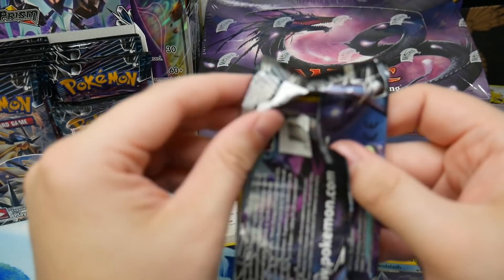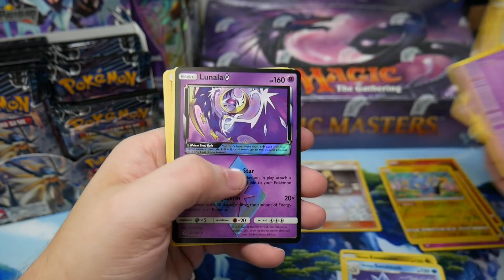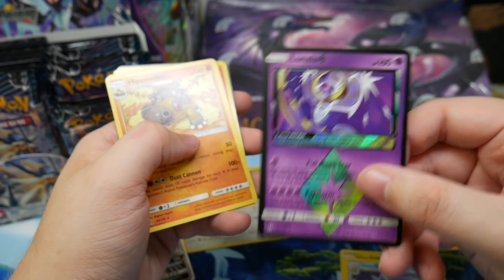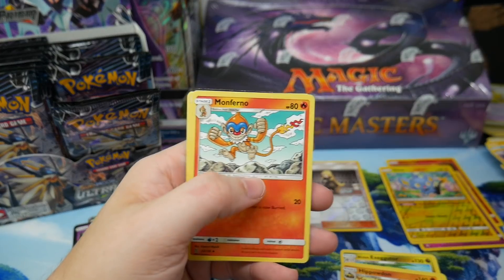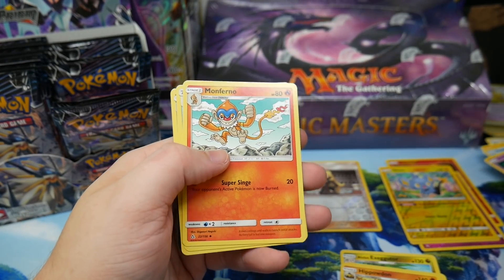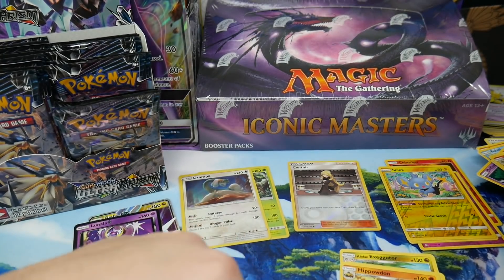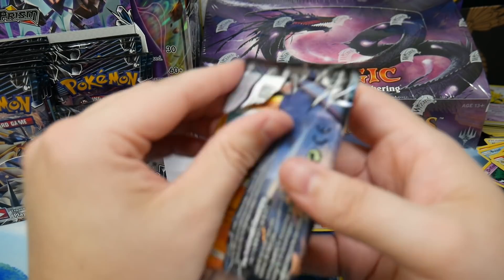We got a prism star — it's Lunala! I need a gold Lunala, please. None of this prism star stuff, I need gold! I'm going to the mountains, I'm going to be panning for gold.